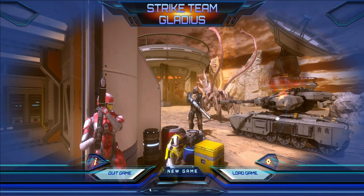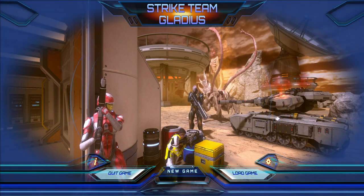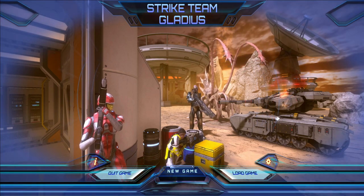Hi guys, I'm Marcello. Welcome to a new first look video. Today I show you Strike Team Gladius by Wavelight Games Inn. This is a sci-fi team-based tactical RPG that focuses on combat missions and team building. The game is available today in early access. You will find the link in the description. Let's start!